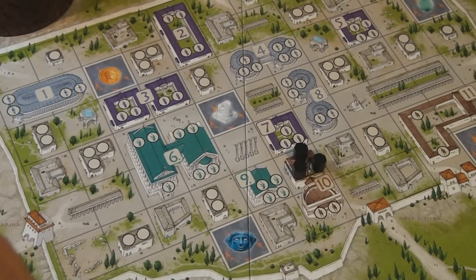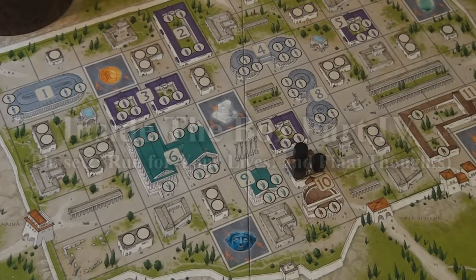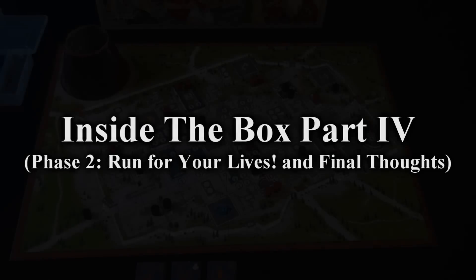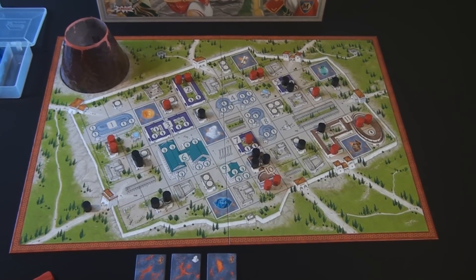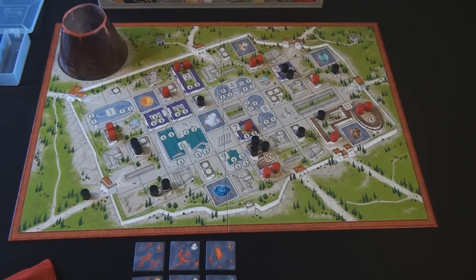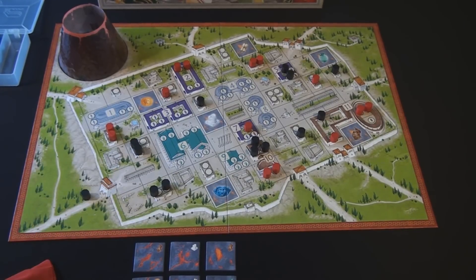Once the second 79 AD card is drawn, the volcano erupts and a completely different phase of the game begins. All cards are removed from the table and now it's a race to get as many citizens out through the gates of Pompeii as possible before the lava destroys them. This takes place using the tiles provided in the game.